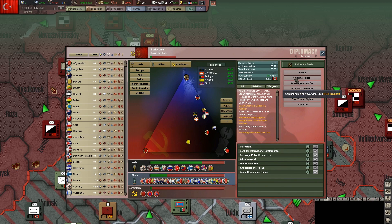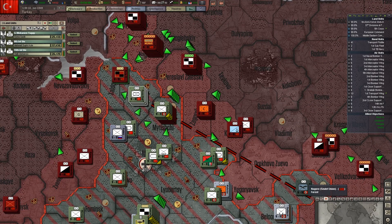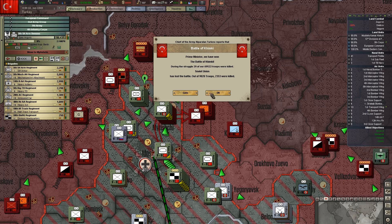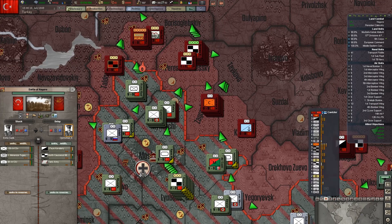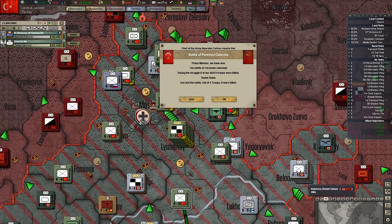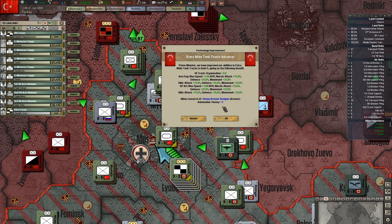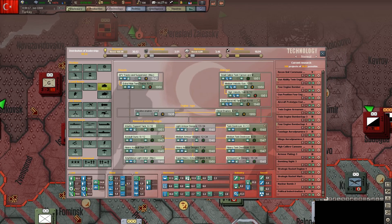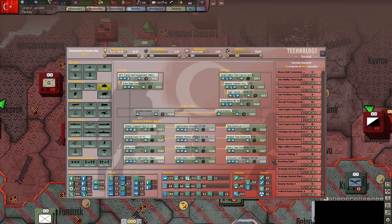How long until I can have another war goal? August 9th — a month out. We might not have that long. Let's get guys moving forward. Extra wide tank tracks — let's take that off the line. Does that unlock heavy armor designs? Yeah, let's do that. We have some heavy armor that could use some upgrades.